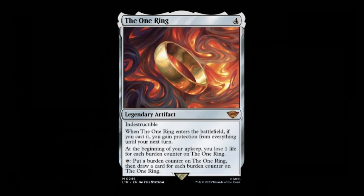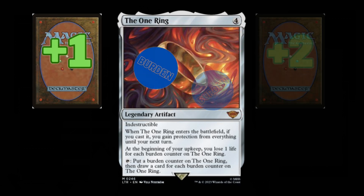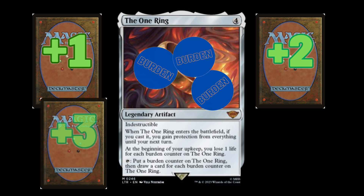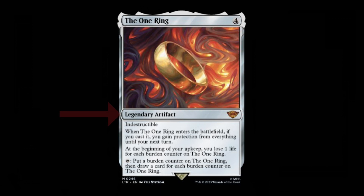Finally, if the ring sits in play for even one turn cycle, the person playing it will be able to draw three total cards off of it — one the turn it comes into play, then two more after upkeep on the next turn, while only paying one life in the process. From there, it just keeps getting more and more ridiculous. On the third turn that the One Ring is in play, its pilot will have paid three life total and drawn a staggering six cards from it, which is an incredible amount of card advantage for very little cost, and it only continues to snowball from there. Despite it being a legendary artifact, this is the kind of powerful card advantage engine that players hope to draw in almost every game, meaning three or even four copies of the One Ring will almost certainly be played in the modern decks that want it, of which there are many.